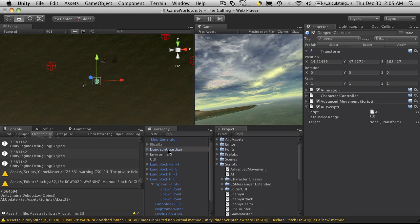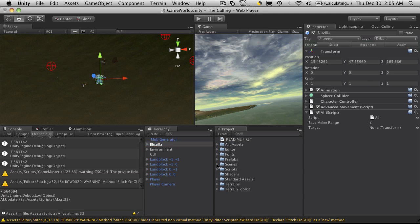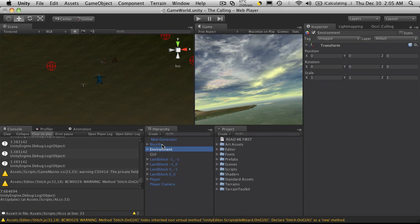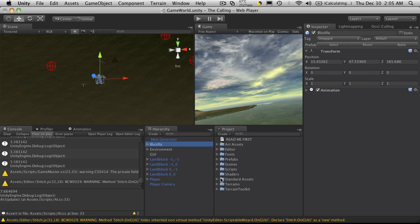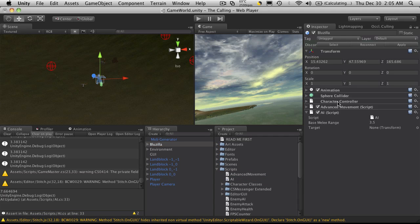I'm just going to delete the Dungeon Guardian we had before. I'm going to activate Bluezilla and let's shrink some of this stuff down. I'm actually going to reconnect it to its prefab. It's blue, it has absolutely nothing on it. So we'll go into my scripts and drop the AI on it. It's telling me it's going to lose the prefab — that's fine — and sure enough it adds everything there for us.